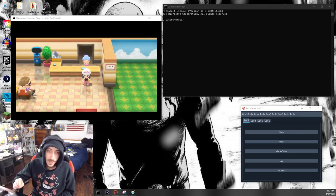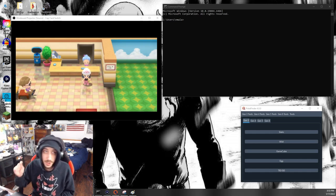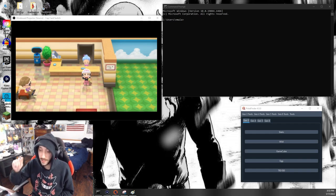Now we're going to do a full fresh demonstration of how to use the tools, how to set up, and how to grind out shiny eggs. We're in the game — I'm doing a capture card demonstration using a windowed projector source from OBS. Step one is getting the exact IVs of your parents.